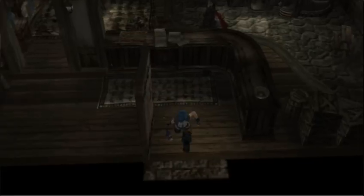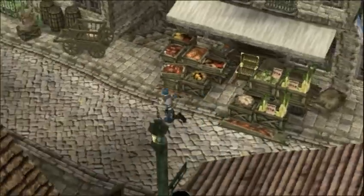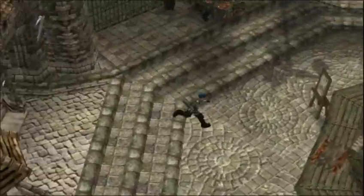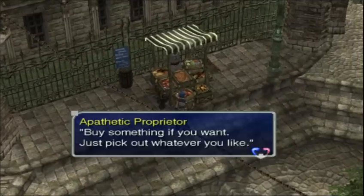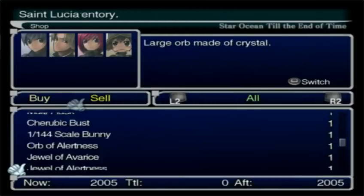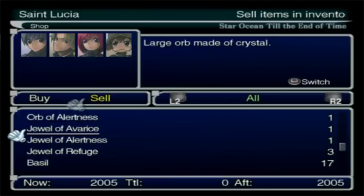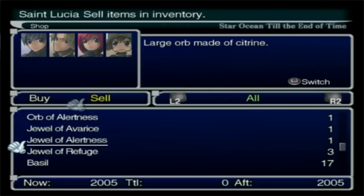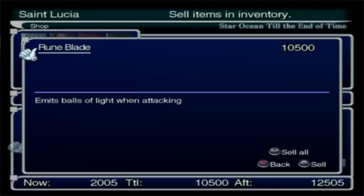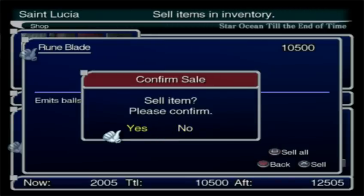Before I go out and do some combat, I might take you guys with me for a little bit, but I will be off-screening just to rack up the full, because I'm not going to any place with real good experience. I'm going to go fight bureaucrats. Wait — I do have the Jewel of Alertness. I think one of these jewels can be used to recruit a special inventor. Rune Blade — there we go. I can sell it for 10,000 full. Damn right I'm going to sell that. I didn't know they sold for that much.